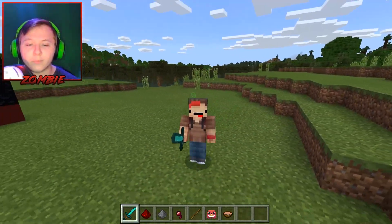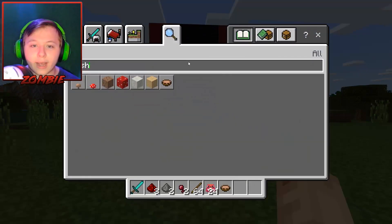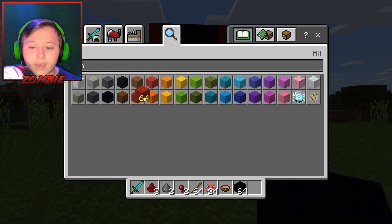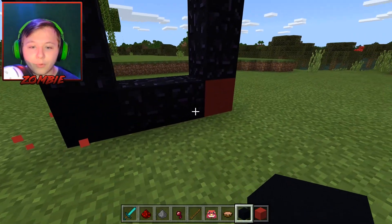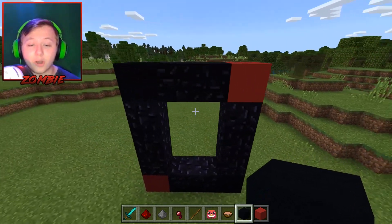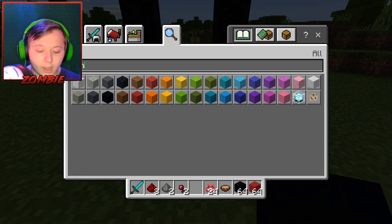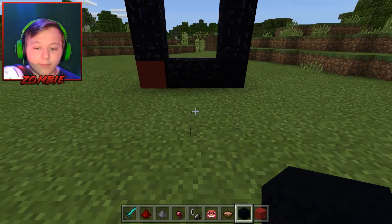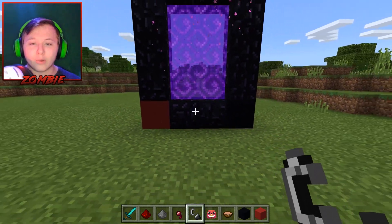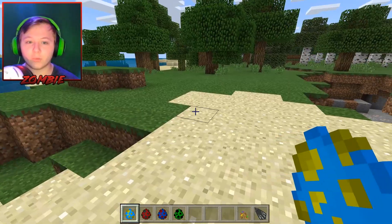If they don't want to be my friend, that's perfectly fine — I'm going to go into another dimension right now. Let me break this so it actually works. Let's get the concrete again — black and red. There we go, this is what the next dimension we're gonna go in looks like. Let me get my flint and steel. Here we go, three, two, one, let's go!